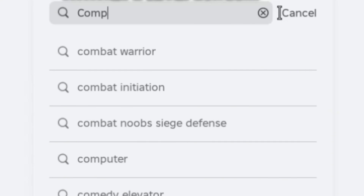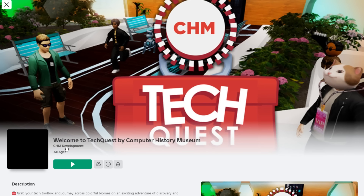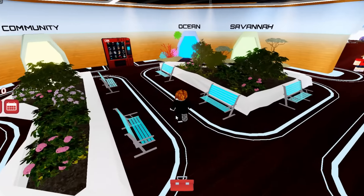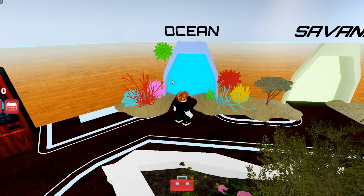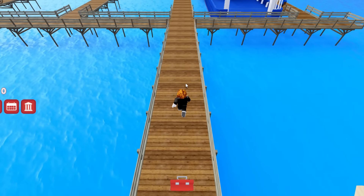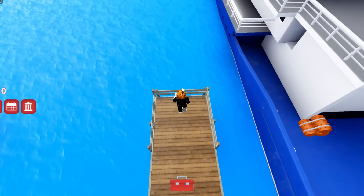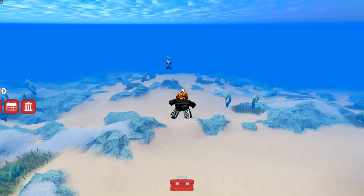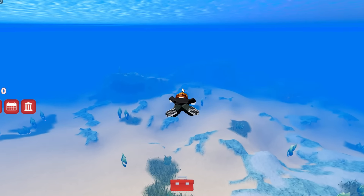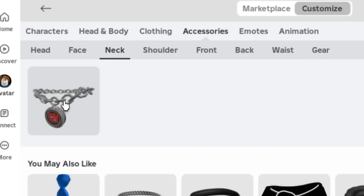For the next item, search Computer History Museum. Select the very first one and make sure it's created by CHM Development. We're in now — follow me through the ocean portal. Once you've teleported, walk straight ahead, then jump into the water and swim for as many seconds as possible until you reach the badge. The item will be located in your inventory under accessories neck.